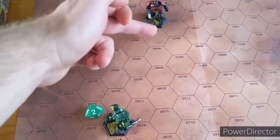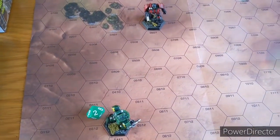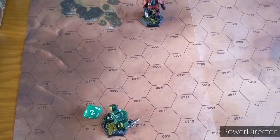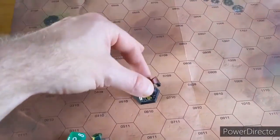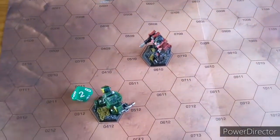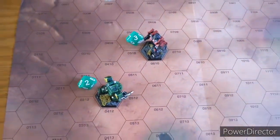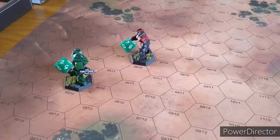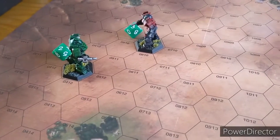House Kurita - do we stand still or move? We're going to move as well, going 4 hexes forward. Green die placed showing he moved 3 hexes total. House Liao is going to fire everything, and House Kurita is going to return the favour.